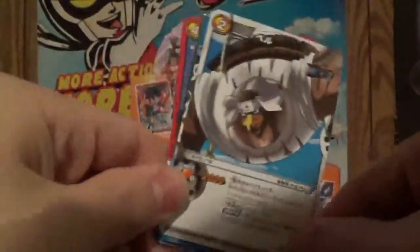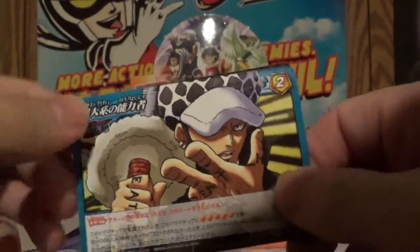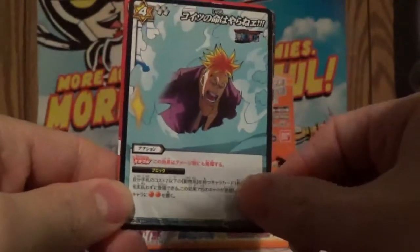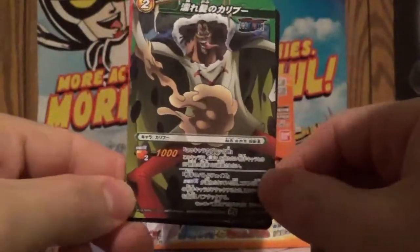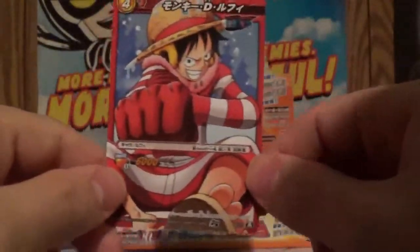That should be the rare. We got some sort of Hawkman — pretty cool. Law looks like he's getting ready to fight. Ooh, Marco. Polo. Zoro — that's pretty cool, looks like Samurais are uniting. I can't remember that guy's name, he's pretty cool looking though. We got Zoro and we got Luffy. No rare that time.